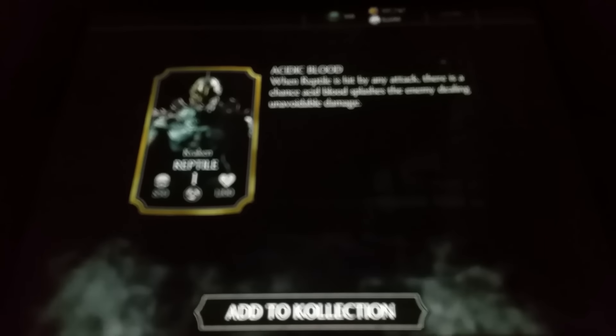His passive is Acidic Blood. So when Reptile is hit by any attack, there is a chance — probability on that chance, I'm not sure — but there is a chance that Acid Blood splats the enemy, dealing unavoidable damage.